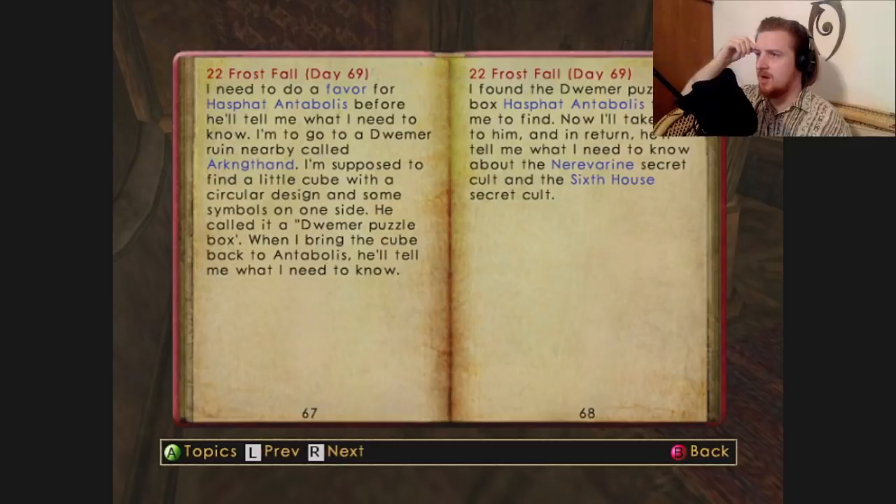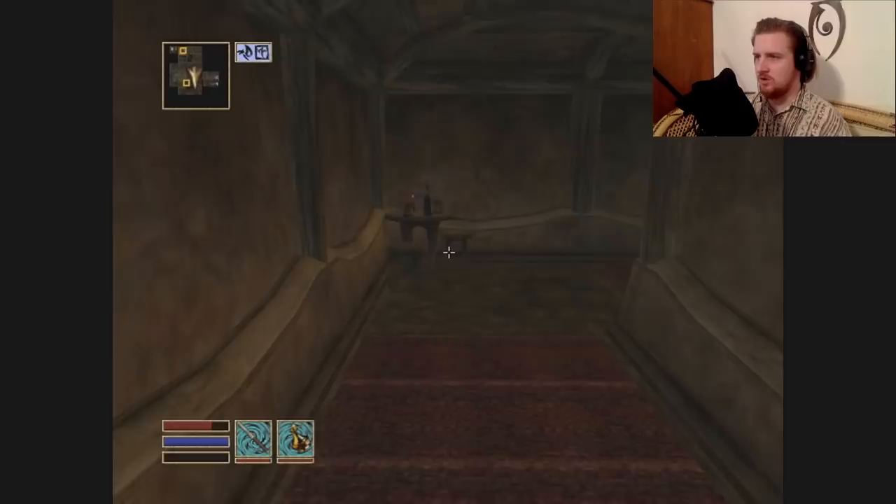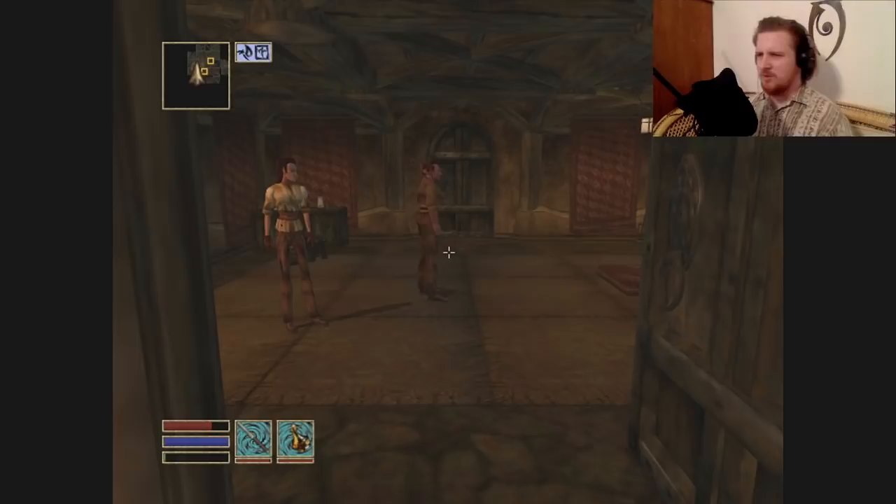I found the Dwemer puzzle box that Asshat told me to find, and I will take it to him. In return he'll tell me what I need to know about the Nerevarine secret cult and the Sixth House secret cult. I don't really know — I know this is central to the main quest and the plot.